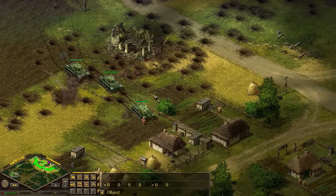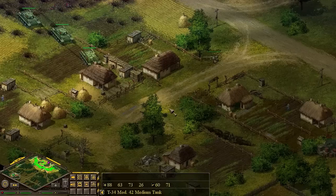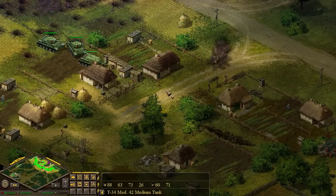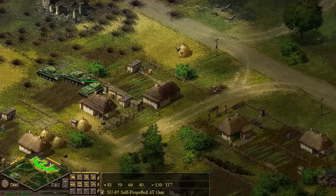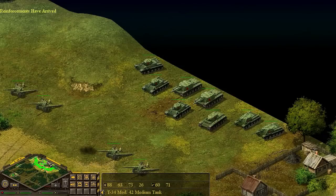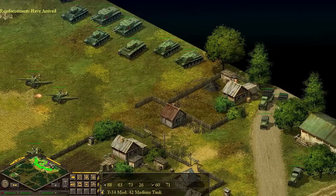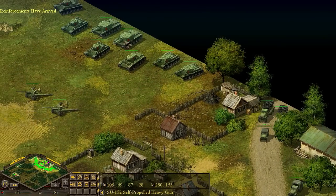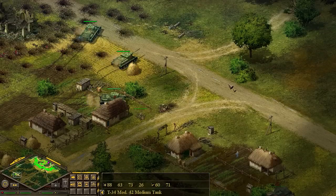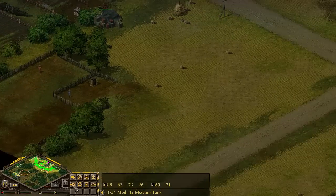Hopefully no artillery. You can see the church was taken down. There's an enemy 20 millimeter - decrewed immediately. Reinforcements have arrived as well. This is all ready for our counter-attack. Look at that - we've got SU-152s. Let's clear out the area.